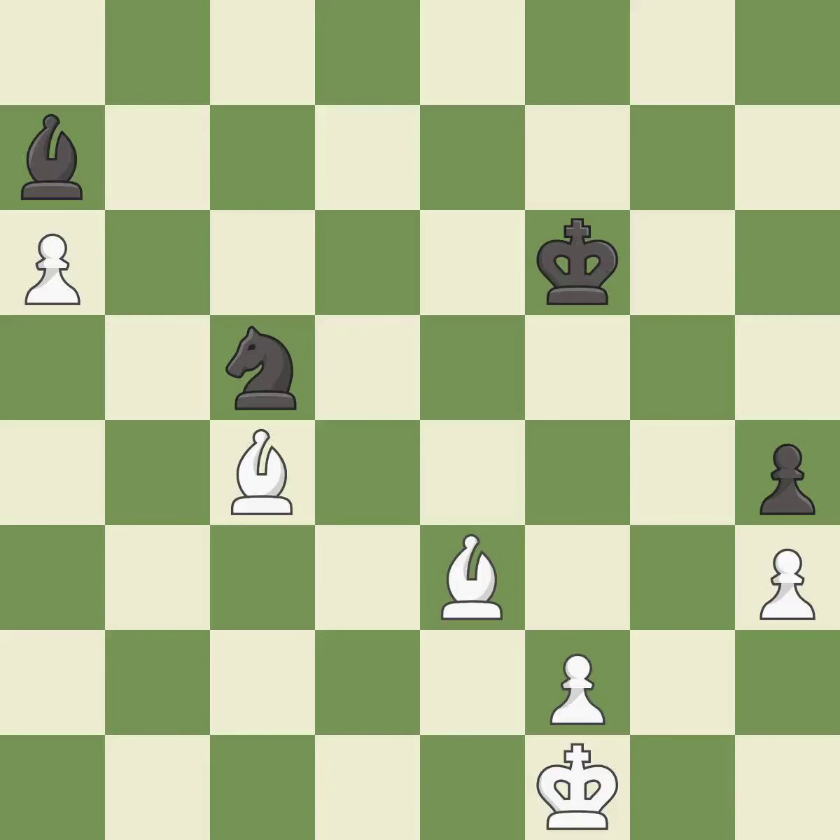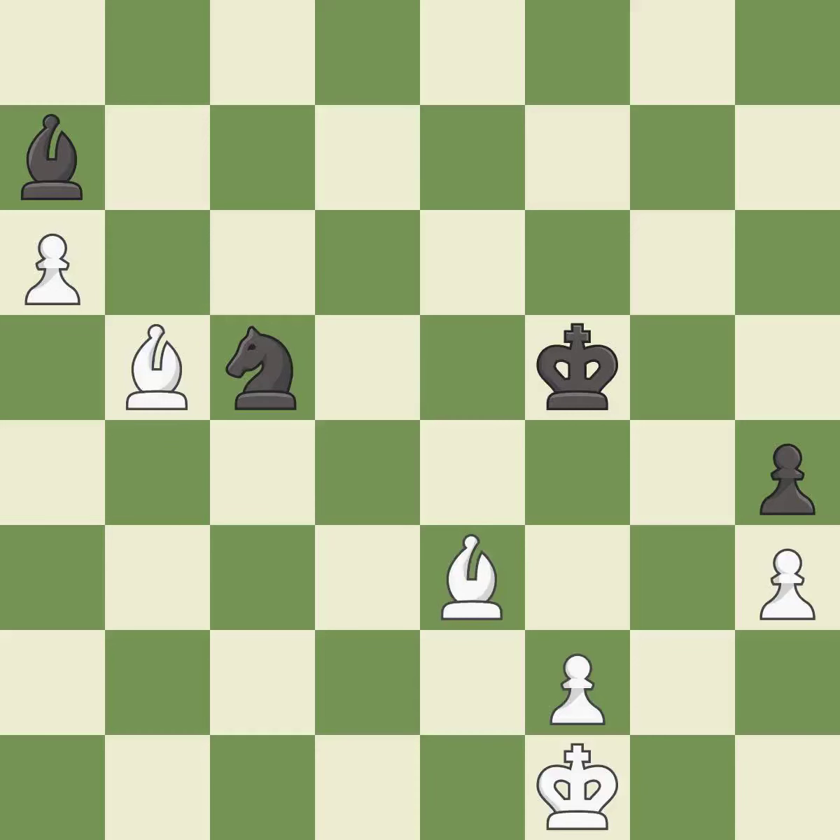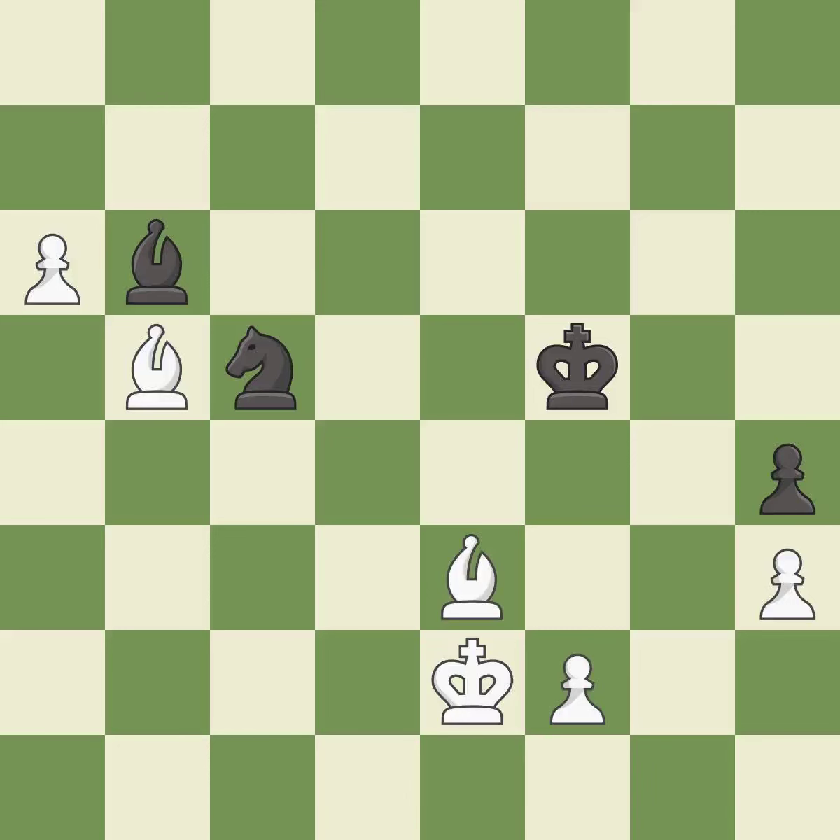This defends a pawn that was under attack and had no defenders — it is excellent. That's a sensible reply — it is excellent. A solid choice — it is excellent. This moves the bishop to a better location, allowing it to control more squares — it is best. This activates the king in the endgame by getting it off of the back rank — it is best.